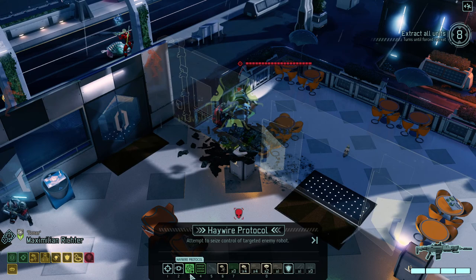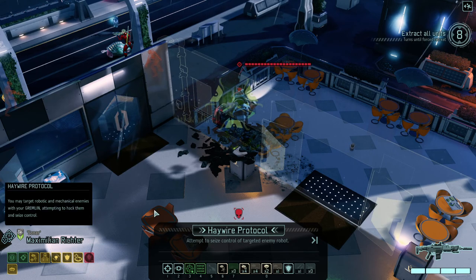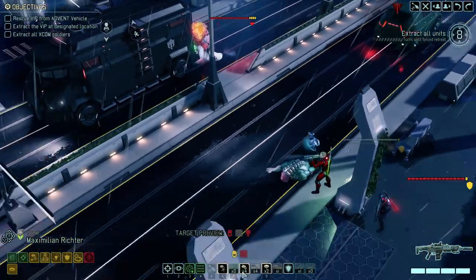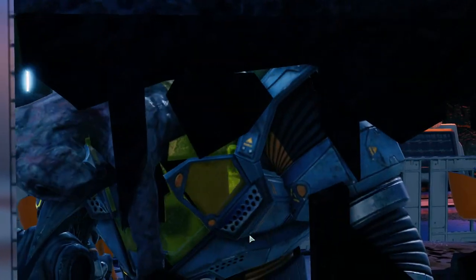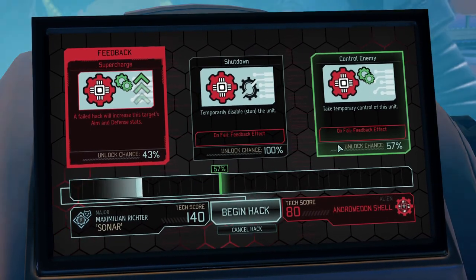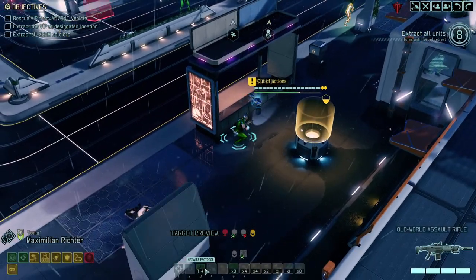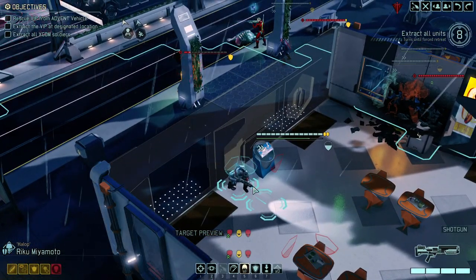We've got some Haywire Protocol here. Did they change the Haywire Protocol to not end the turn? Seriously, I've never ever seen it — Haywire Protocol was never not ending the turn. That is very strange. Let's check that because I'm really interested if they've changed it. Well, that didn't work out, fair enough. We can kill it with various different means. Yeah, and it ended the turn — I would have been surprised if that would have worked. It's probably just a graphical glitch; the small things XCOM does to mess with you.